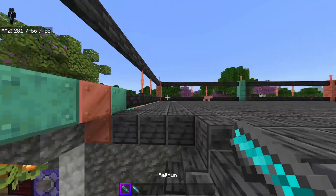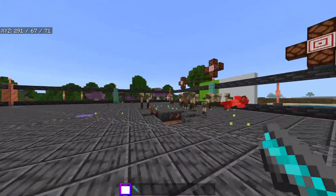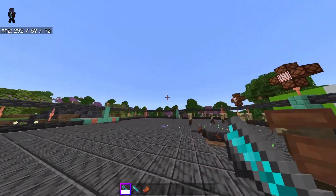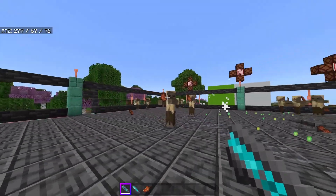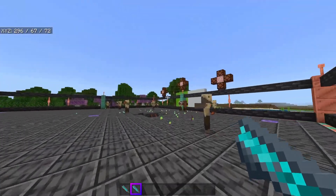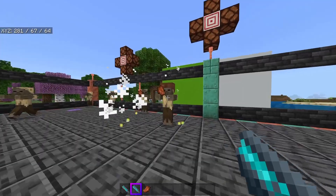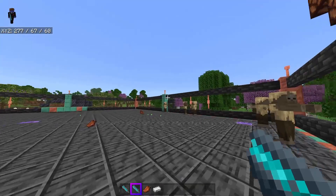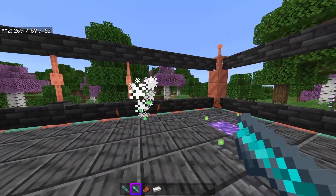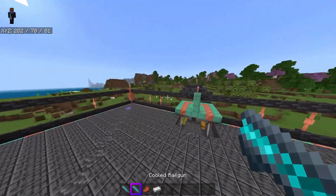Next we have the rail guns — like your late-game snipers. The regular rail gun does 35 attack damage with a decent cooldown, so it can pretty much instantly kill most things. It's about three or four shots on an iron golem. The main reason you want a rail gun — despite costing a beacon — is to get a cooled rail gun. A cooled rail gun fires once per second, so you can just decimate anything in your path. The projectile is pretty close to hitscan and you can basically take out anything from any range in one shot.